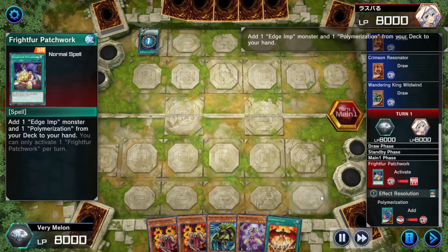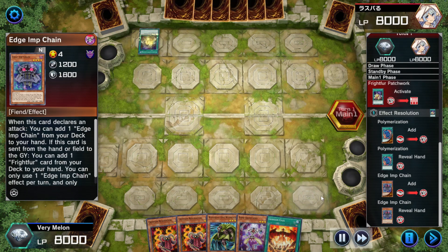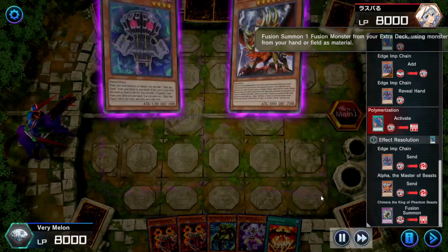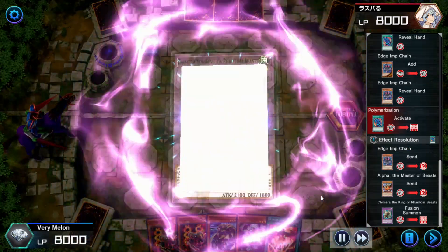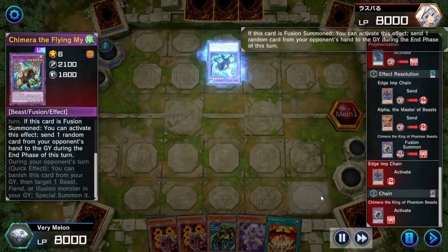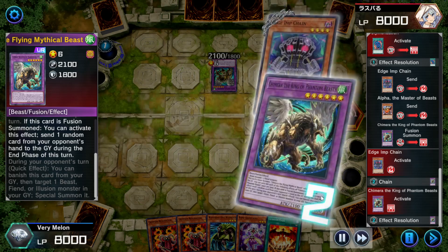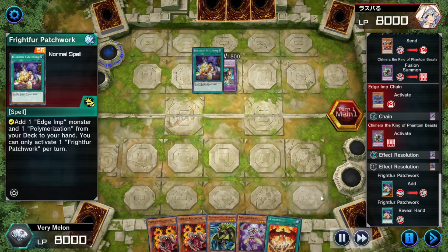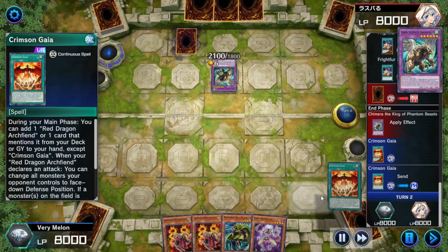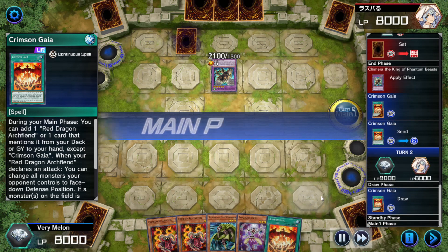My opponent goes first and gets Poly and Edge of Chain — Poly, Alpha Masterpiece, and Edge of Chain gives him Chimera the King of Phantombeasts. I had no idea these cards came out — Chimera retrain cards. I also had no idea that there's a new type called Illusion type. Now that's funny because they get rid of a card in my hand, but I just redraw it, which they have no way of knowing. If we hadn't redrawn, we would have still been able to get into the opening combo.